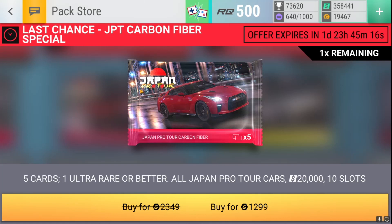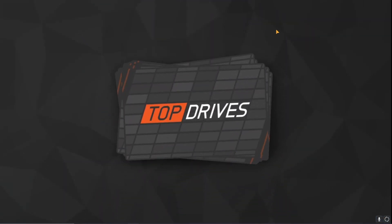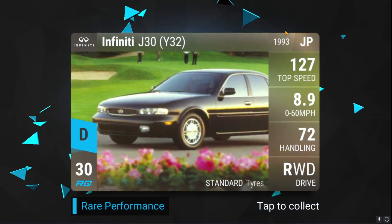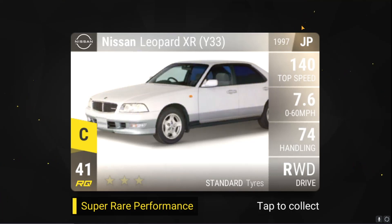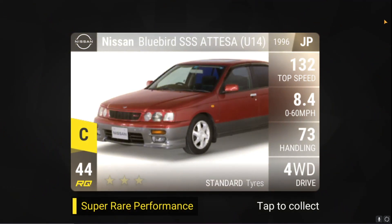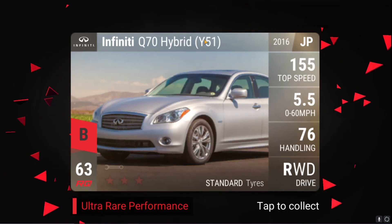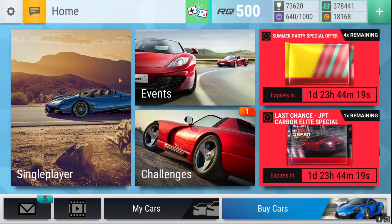I'm buying this right here: the 1,299 gold carbon fiber pack. It's a carbon fiber pack, all Japan Pro Tour cars. You get 20,000 cash and 10 slots for 12.99 gold — it's so incredibly cheap. I still have enough gold for all of the offers anyway, so why not. We have the Infiniti J30, the Nissan 300CX, the Nissan Leopard, a special super rare — let's go immediately ultra rare now please. We have the Nissan Bluebird SSS, and finally... it's the Infiniti Q70 Hybrid, which I already have unfortunately. But I'll take it for the 20,000 cash and the slots.